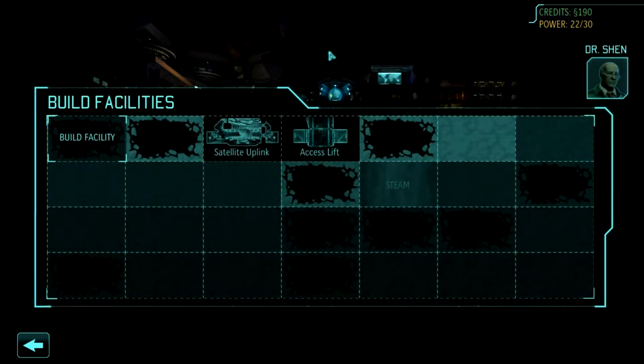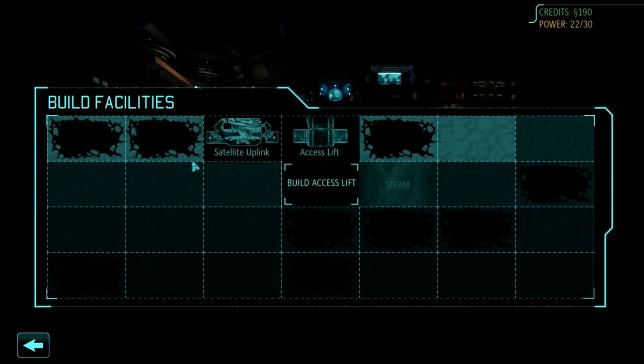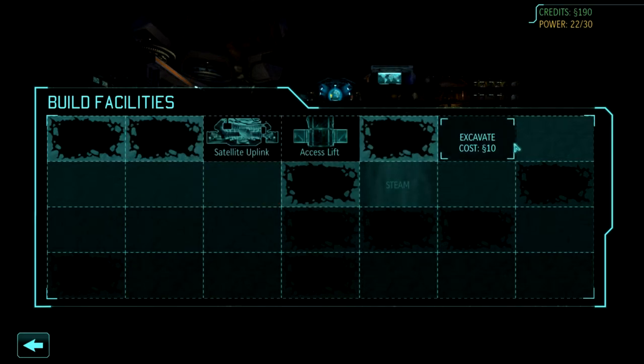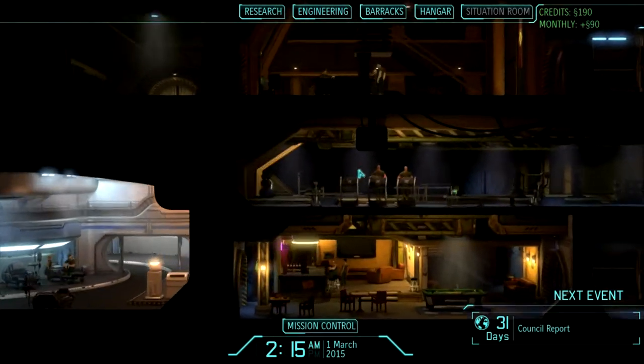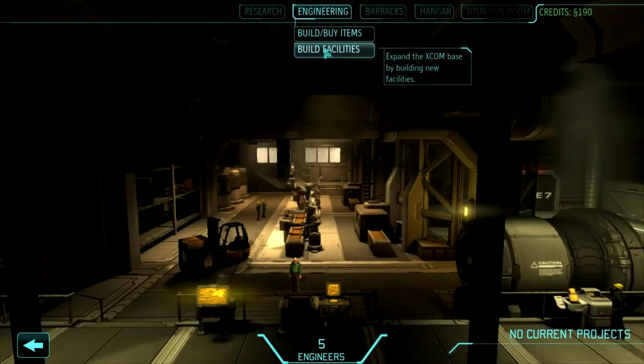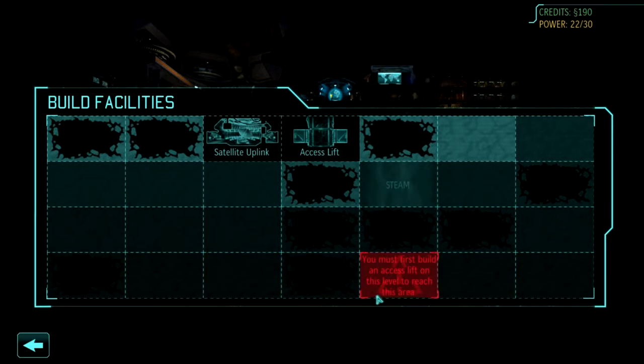Under 'build facilities' in engineering you've got some good facilities, but if we really want to expand we're going to have to start excavating beneath the base — and unfortunately the deeper we go, the more it costs. This gives a general overview of where we're at in terms of base setup. You can actually see the base and zoom in and work around it, which is pretty cool. Now, the layout is randomized — I've got a steam vent on level two which we can use for a geothermal generator, which is great, but sometimes it's further down or you might not even have one.